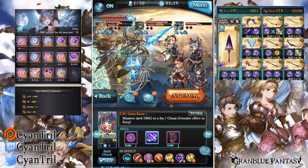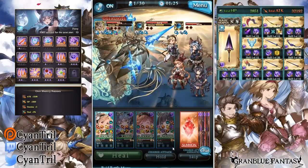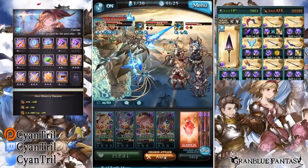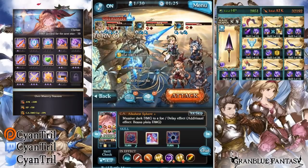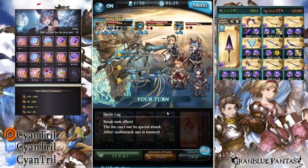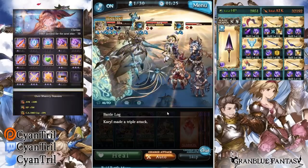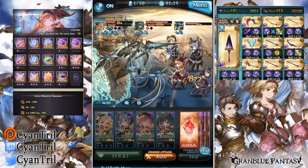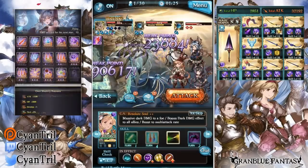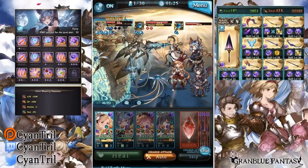I think we still have Baha in effect, and we do have another defense down right now — that's good. We'll auto. Multi-attack! Now we get our double nukes off, and you can see the double nukes do good damage — respectful damage, I'd say.